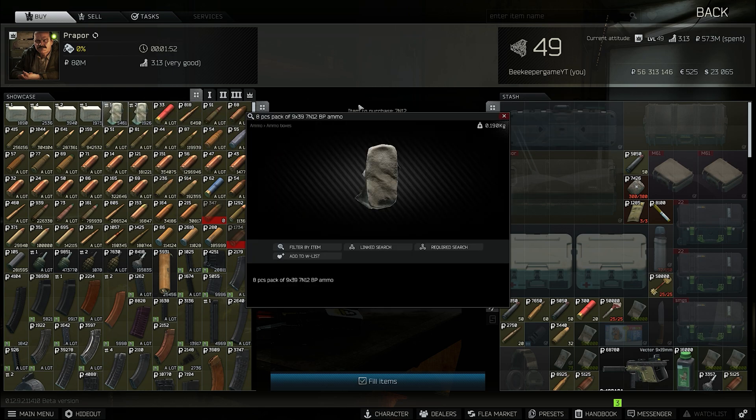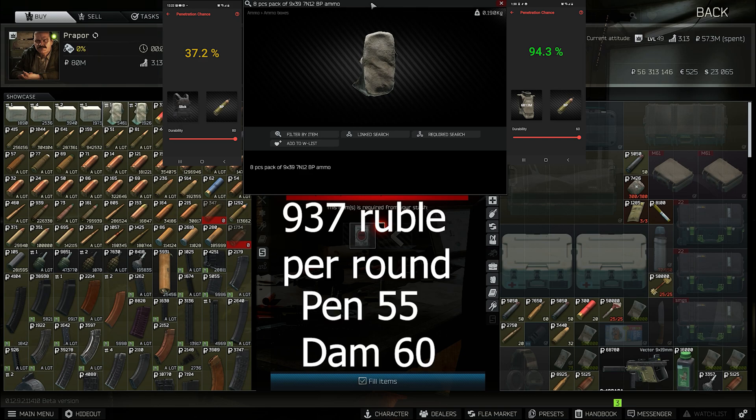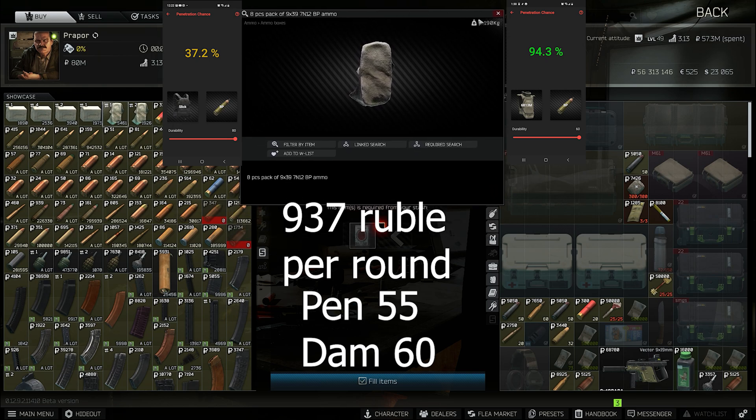I didn't realize how cheap this barter was — it's insane. BP: 55 pen, 60 damage, and only 937 rubles per round. You buy Strike cigarettes for 7500 rubles, get 8 rounds, and you can do that 10 times per reset. Don't buy SPP — go for the BP. Remove this from the trader and make these a good 25k a round for the same reasons as the VAL: it's only good up close.